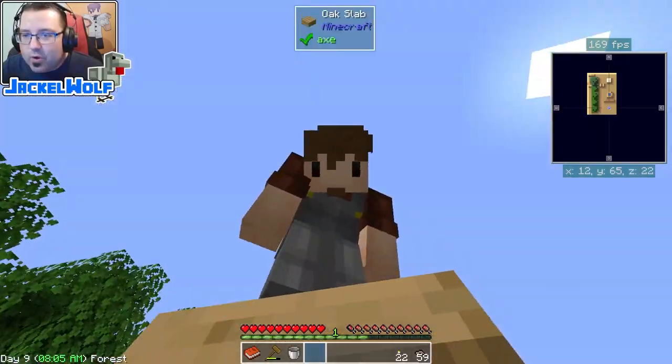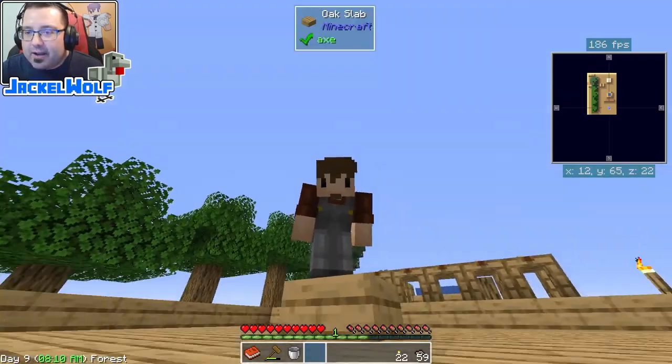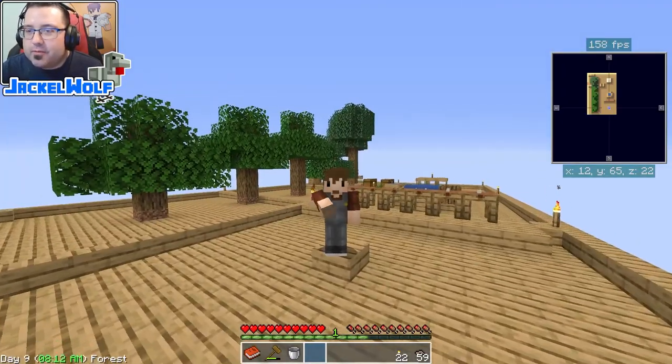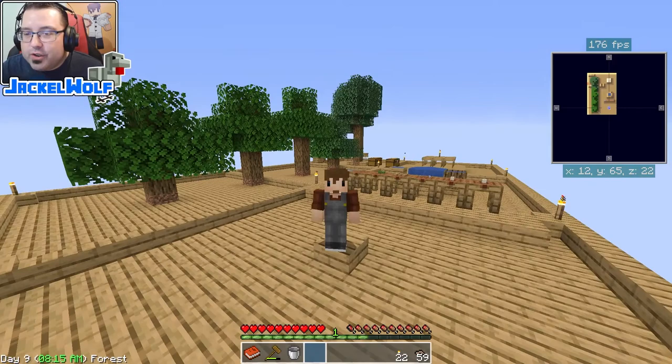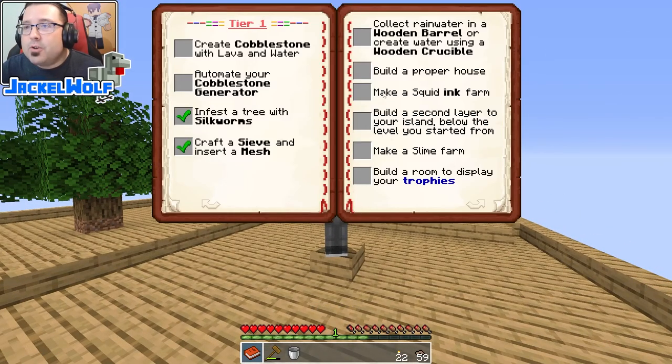Hey everyone, Jackal Wolf back in Sky Factory One with another Sky Factory 101 tutorial video. If you've been following along, you know that we are working our way through the task book. Last episode we collected rainwater in a wooden barrel or created water using a wooden crucible. We did the wooden crucible simply because that was the easy one to do.